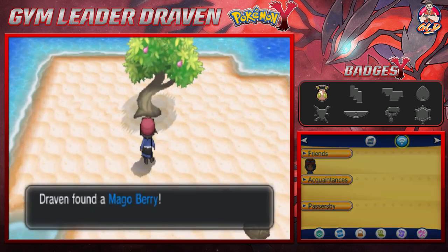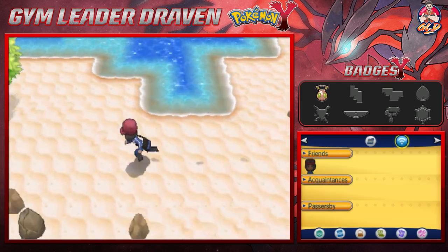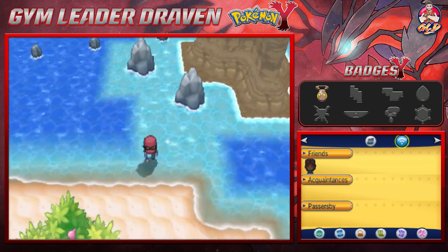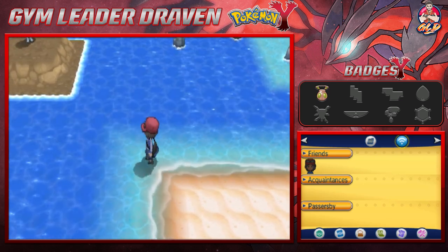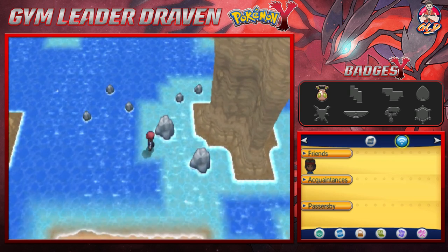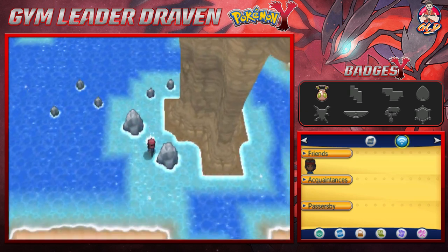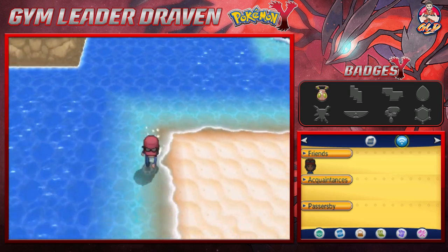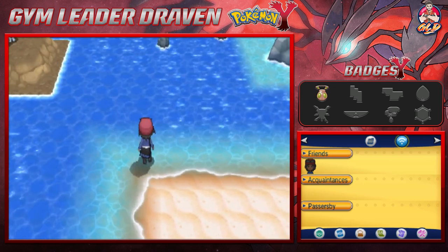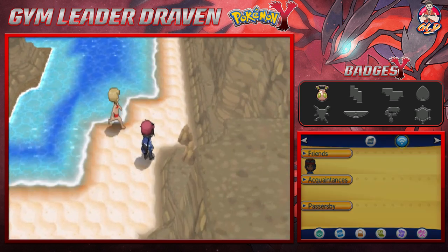As you can see right here, you'll find a Mago Berry, and there's not a lot of stuff except a whole bunch of sea, seashells, and shortcuts along the shores. I think there's a way to position yourself to battle a trainer over there. I'm assuming you get to battle them while surfing — I could be wrong, so let's move on.